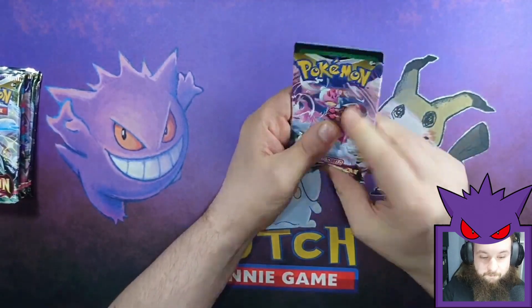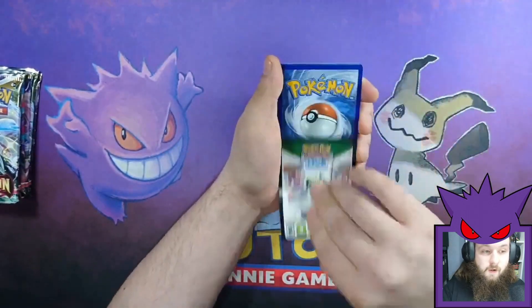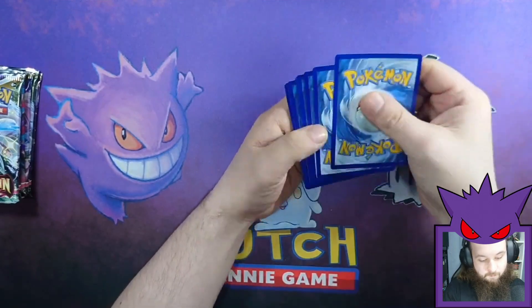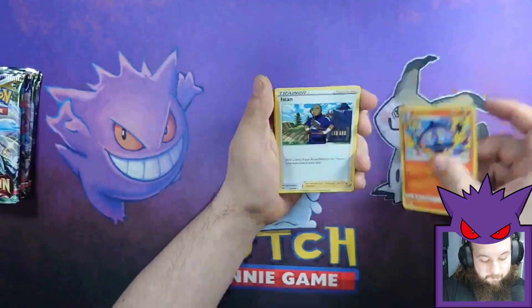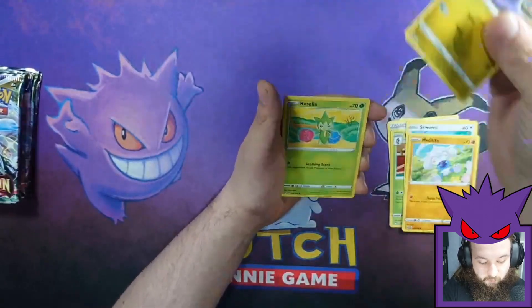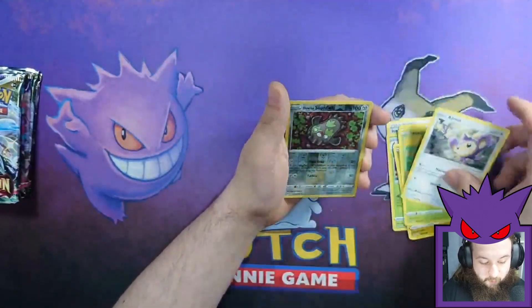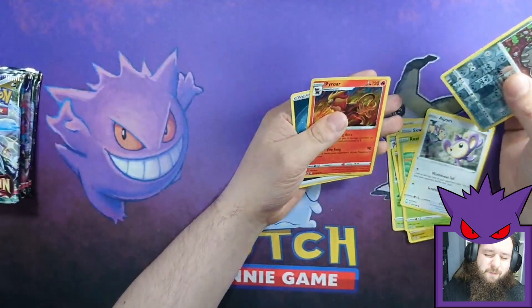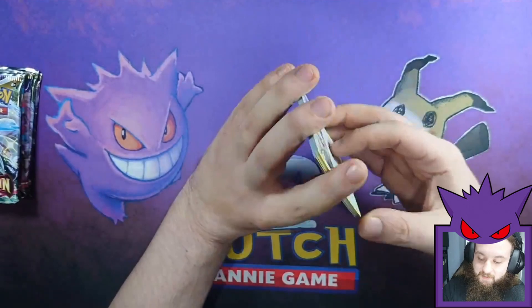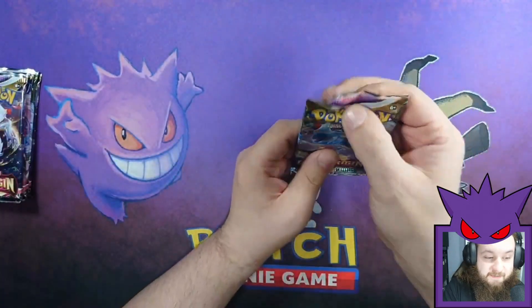Second pack — we've got a black code card, that is promising. There's your code. Lampent, Iscan, Dotlar, Squavit, Meditite, Gumi, Rosalia, Aepom, Stunfisk Reverse, and a Pyroar. That black card was a let down — red herring as they say.